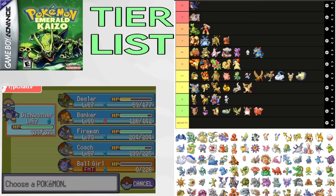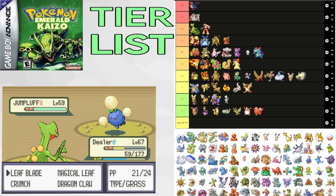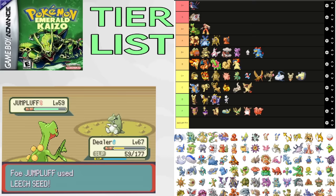Now we get to some pseudo-legends. Metagross is on the route with Kabuto and Omanyte, and the other place you get it is in Meteor Falls, which is very late in the game. We'll assume you get it from the fossil. It's a pretty low-end Elite 4 Pokemon, but it's really good for Winona, and in Meteor Falls it seems really good for the gym fight. Putting it in B+.